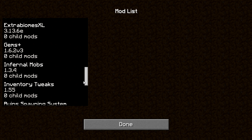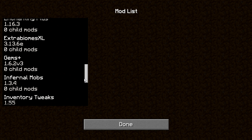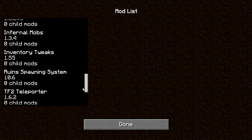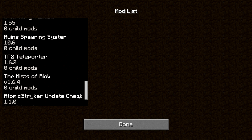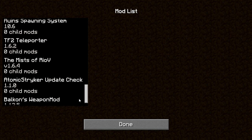Infernal Mobs puts board monsters — like mini boss mobs — in the game. I beat one and got a diamond chest plate, which was awesome. But when I just started to record, I fell down a ravine, the game crashed, and I lost everything. Also got ruins mod, inventory tweaks, a teleporter mod, TF2 mod, and Ristam or IOV — that's the mod some guys were asking about in the comments for new ores. There's also an updater and the weapons mod.